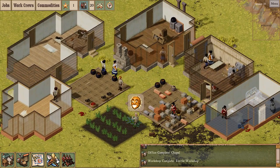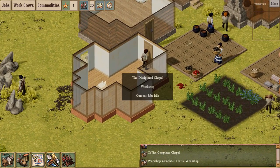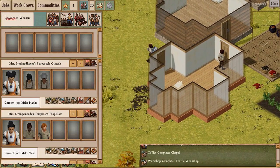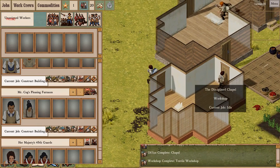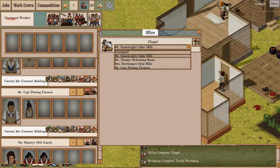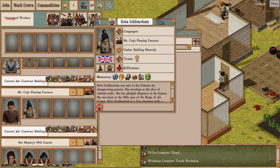The textile workshop and the chapel are now complete. Let's get a vicar in here — Mr. Cog, are you a cultist? You're spiritually inclined; I think you would make a good vicar. Whatever squad I assign here, their overseer becomes the vicar and their workers become congregants.